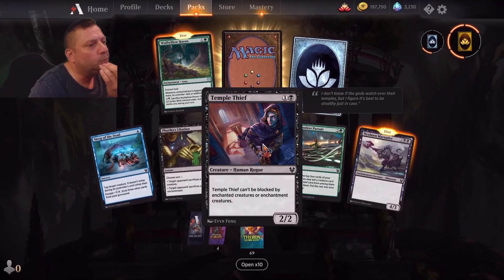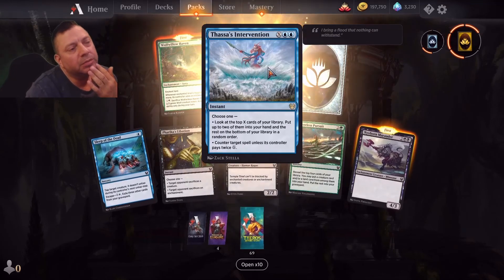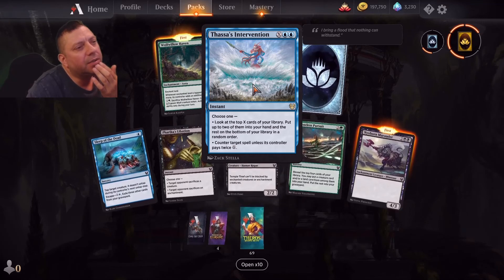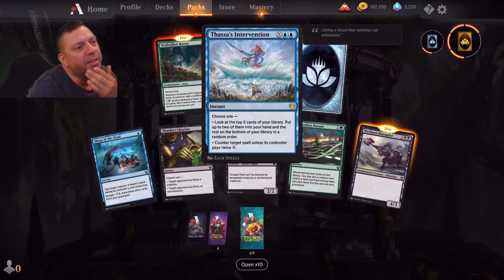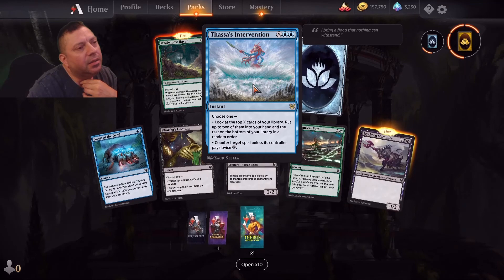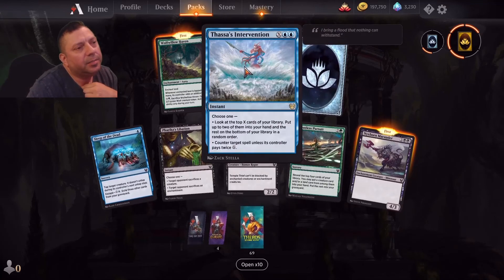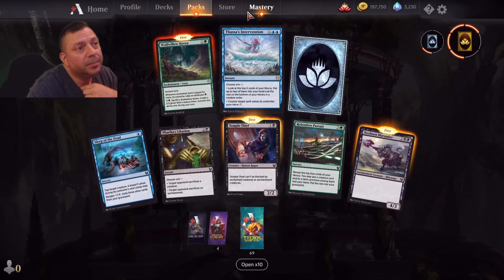The new one Temple Thief can't be blocked by enchanted creatures or enchantment creatures. It's a two/two — very specific intervention. Look at the top X cards of your library, put up to two of them in your hand and the rest on the bottom in order. Counter target spell — it's different based on X. I see more people play the counterspell version of this than look at the top X cards. Late in the game with five mana, getting three cards to look at — it's basically like a brainstorm you can do at end of turn.